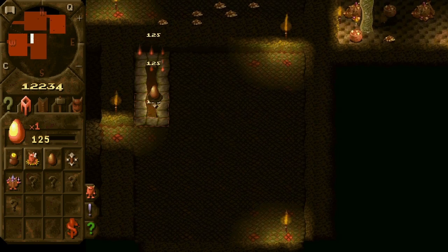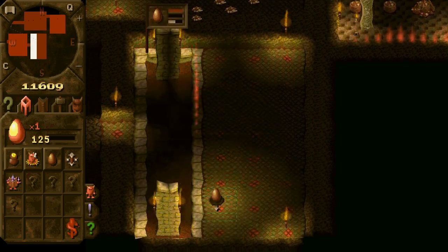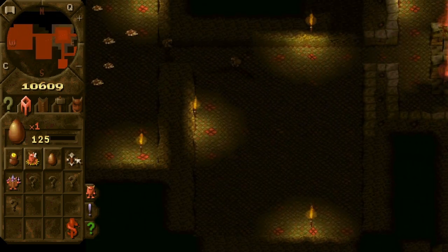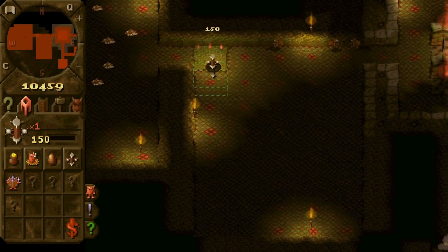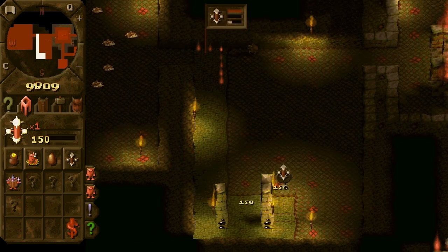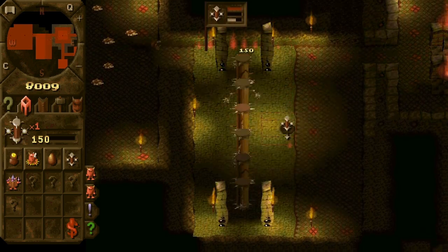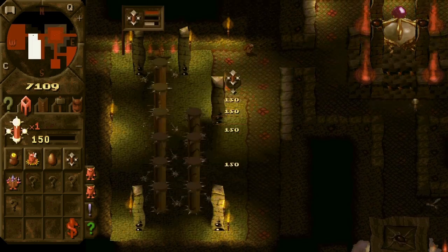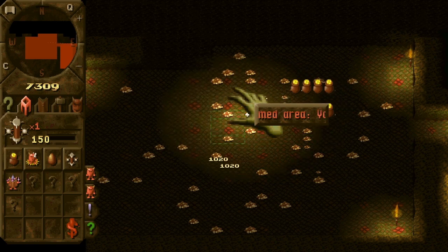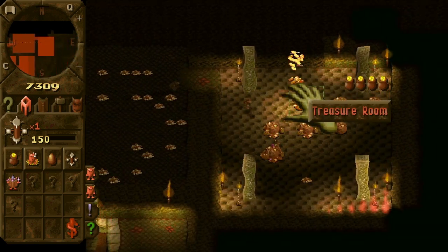We'll start by building maybe half of this room because the hatchery is pretty expensive. We need to dig the gold down as well. When we have built those buildings, we basically start running out of money.